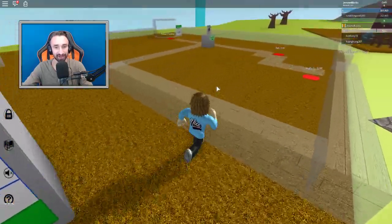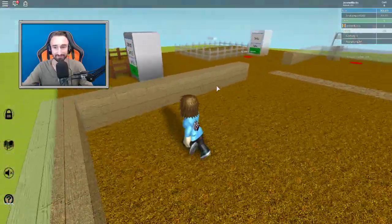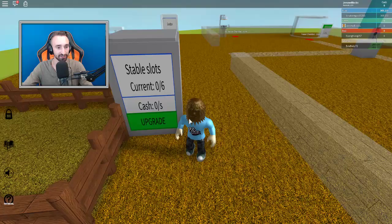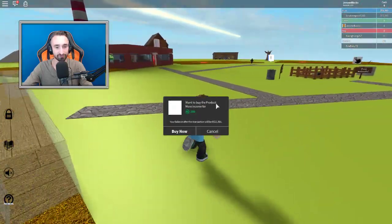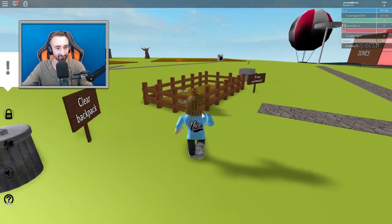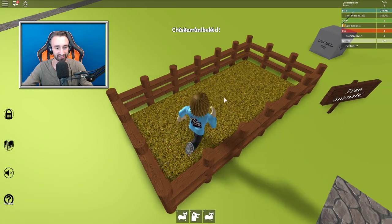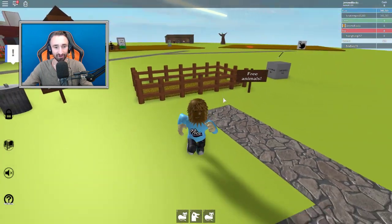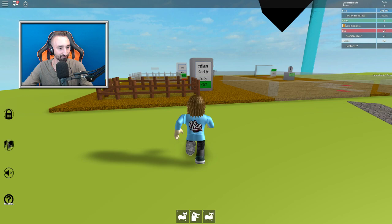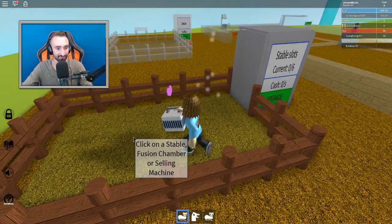Alright, so stable slots current: 0 out of 6. We gotta get to work because we don't have any way to make money at the moment. So let's go ahead — is there anything free at all that we could do? I think if I saw correctly over here, there was a free animals pin that had a chicken in it. Let's go take... oh, and a cat too! We'll take some chickens and a cat.